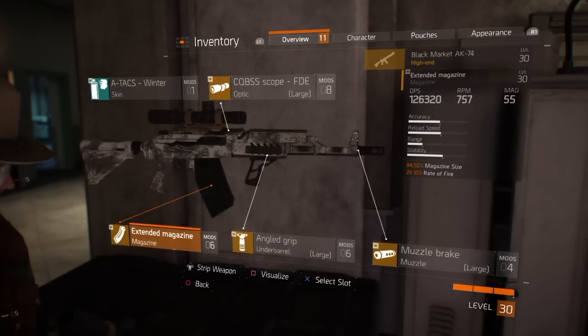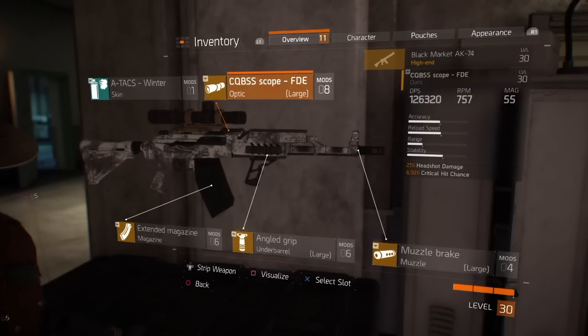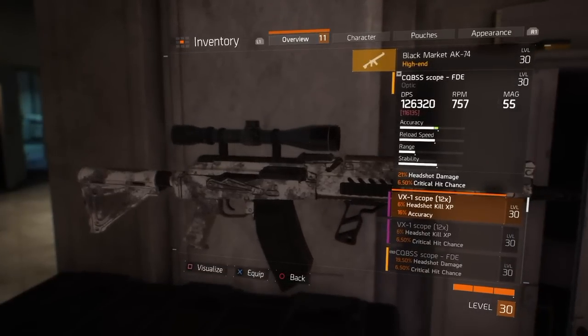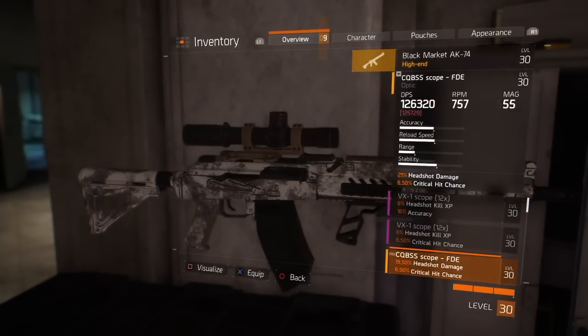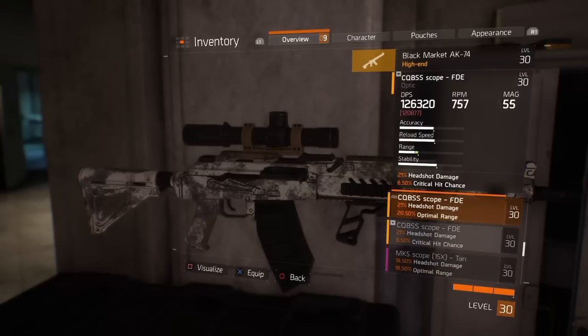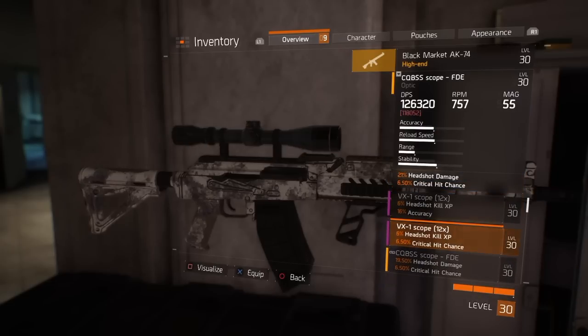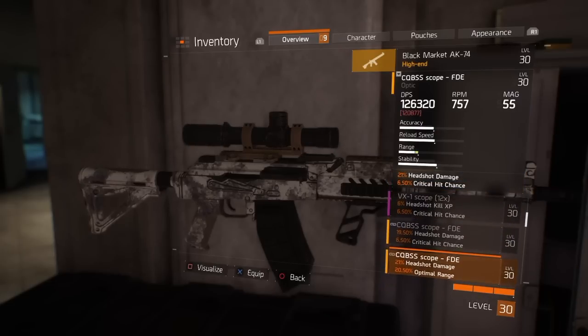Let's start with the magazine. I get an 84.5% increase in magazine size and a 26.1% rate of fire increase — that's what really bumped up the DPS. Before I put all these high-end attachments on it, the DPS was topping out at maybe 105-110. But with that magazine specifically, it bumped it up by at least 8,000 DPS. All of these attachments — I bought blueprints for them, not the attachments themselves. Buy the blueprints and craft them over and over for different weapons too.